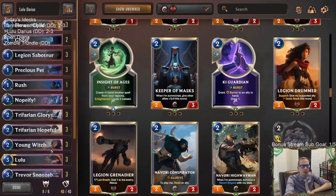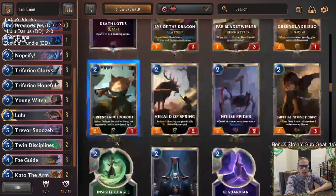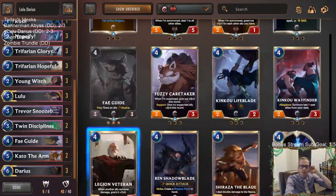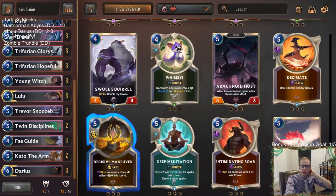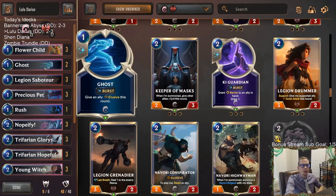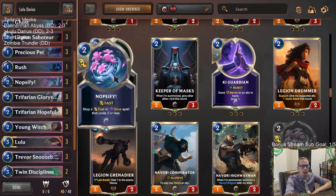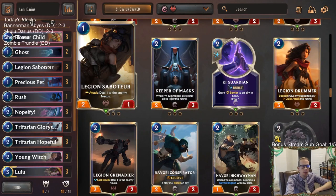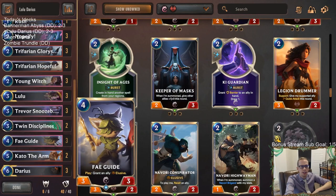You could probably cut Ghost with playing Fae Guides — that's also a thing you can do. Twin Disciplines was good for us. I could see playing a Deny. I think those are some changes I would make — get Fae Guides in here and make that one card change. I think those are two things you gotta do.